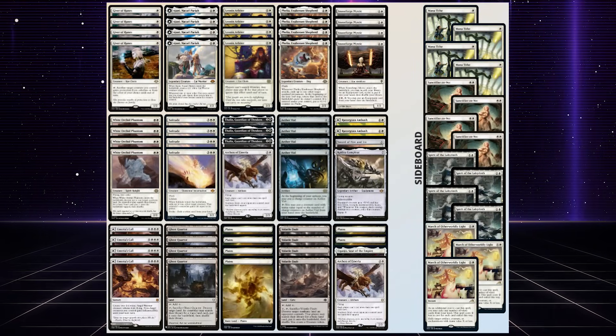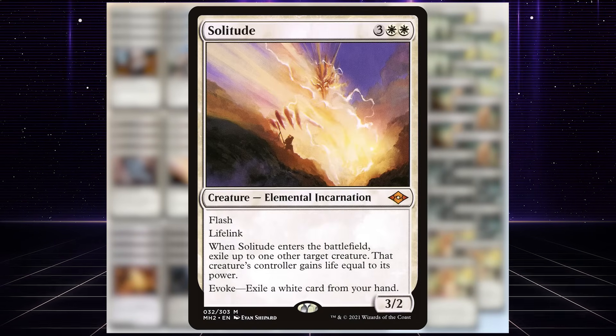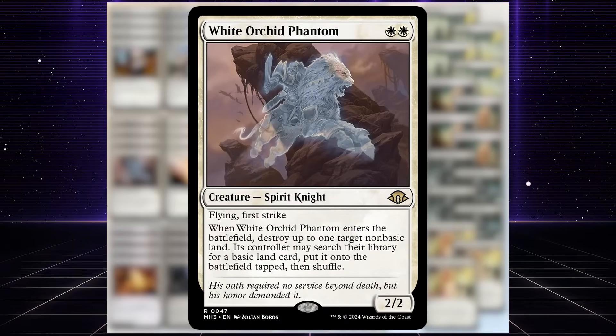When looking at our list, the flicker is super powerful. We're playing cards like Stoneforge Mystic, Ajani, and Solitude. In addition, we can just exile our opponent's stuff and get through on board. And we will not forget to mention White Orchid Phantom, which works extremely well with Leonin Arbiter.